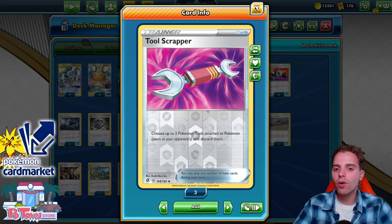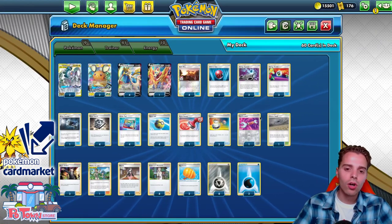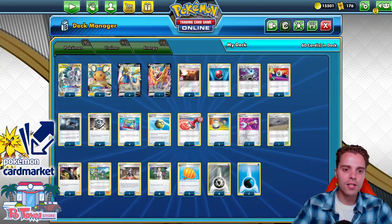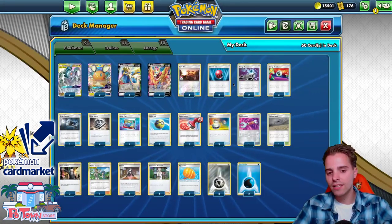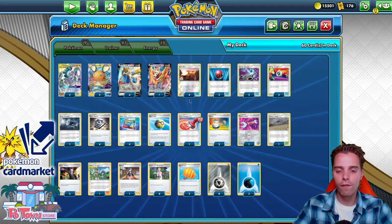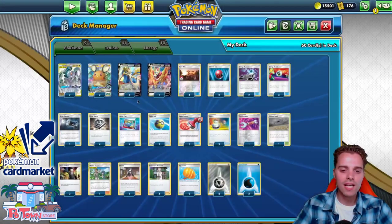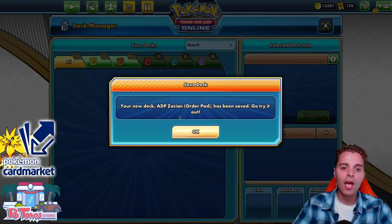We also have Tool Scrapper to get rid of Big Charms on things like Pikarom, because Pikarom does have 240 HP, but with Big Charm we can't one-shot it — thanks to Tool Scrapper we can. Also, Order Path will help us find Metal Saucers or Energy Switches early to get Energy onto the ADP so our manual attachment can be the Water Energy. That means we can use Ultra Creation GX on the first turn going second.